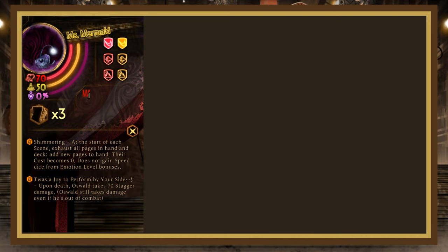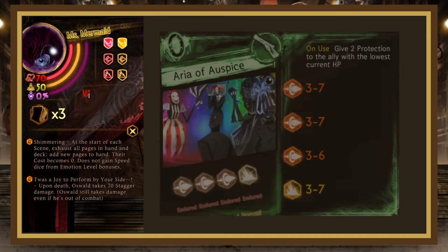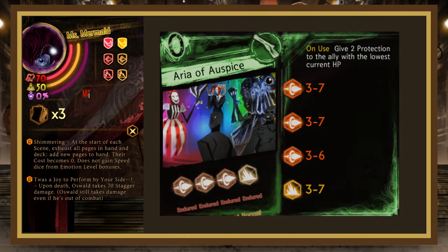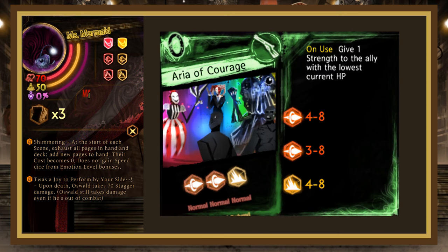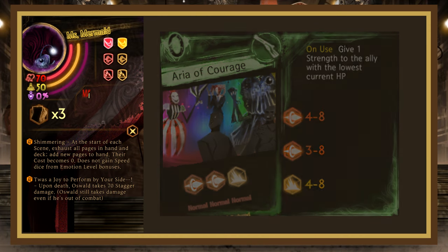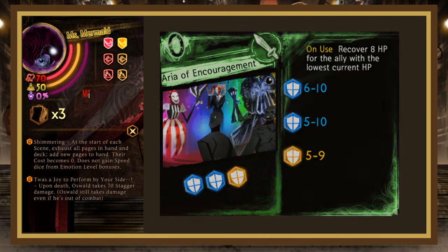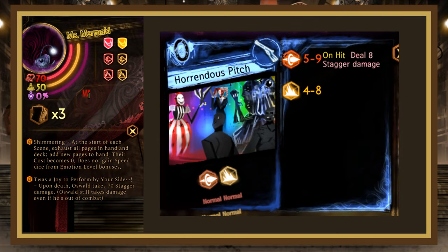Ms. Mermaid has 70 HP, 50 stagger, is slash weak, and has the same 2 passives as Mr. Knife. She has 4 pages and Red Strings. Aria of Auspice rolls 3-7, 3-7, 3-6 pierce, giving 2 protection to an ally with the lowest HP on use — use pretty much anything to mitigate. Aria of Courage rolls 4-8, 3-8 pierce, giving 1 strength to the lowest HP ally on use — same deal, use basically anything. Aria of Encouragement rolls 6-10, 5-10 block, recovering 8 HP for an ally on use — basically always ignore this page. Finally, Horrendous Pitch rolls 5-9 pierce dealing 8 stagger damage on hit — the stagger isn't too bad, so usually just tank it with a block on 1.